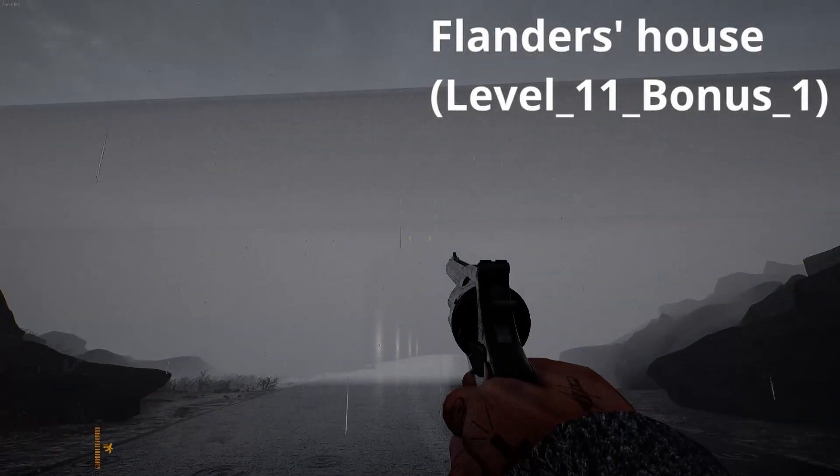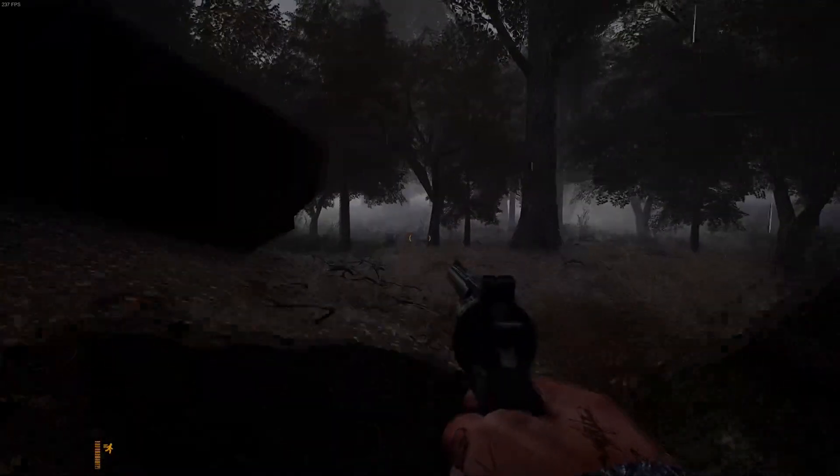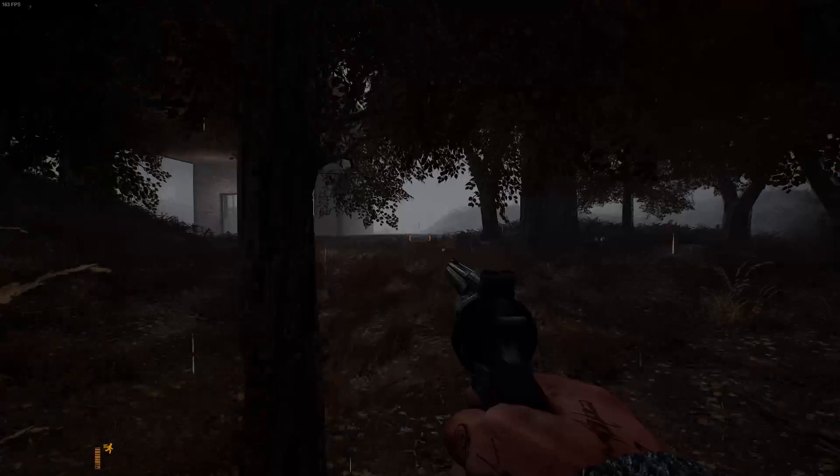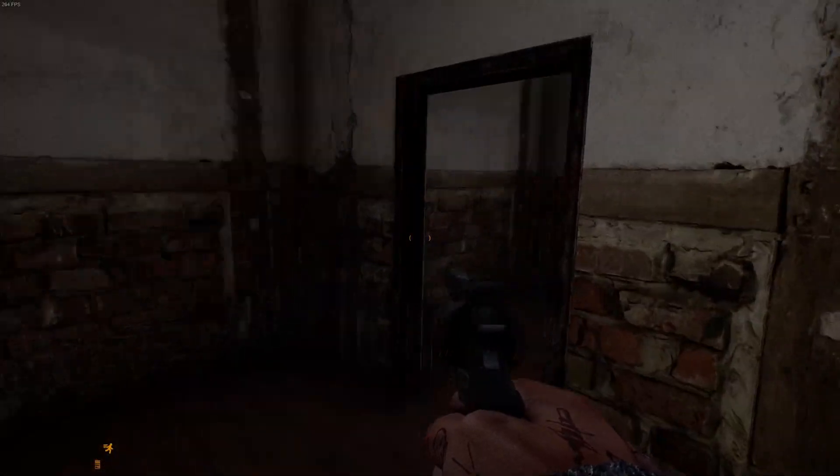To find the Flanders House, you have to reach the end of the level and stop near the tunnel. Go left into the woods. Head upstairs and you will get the achievement. Easy.